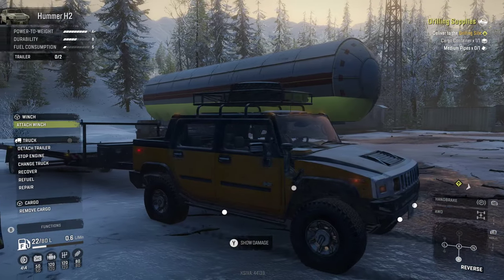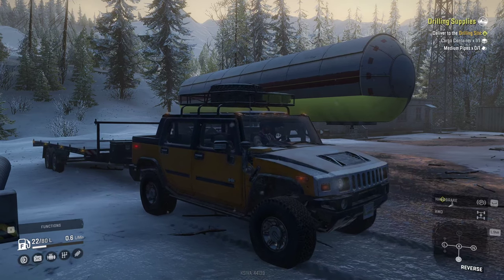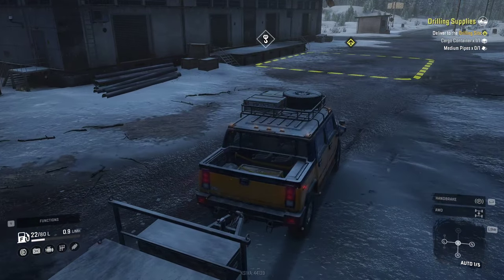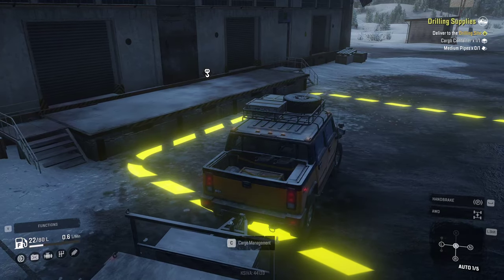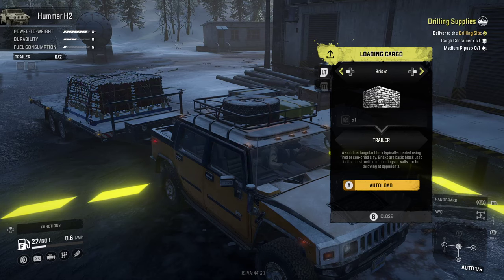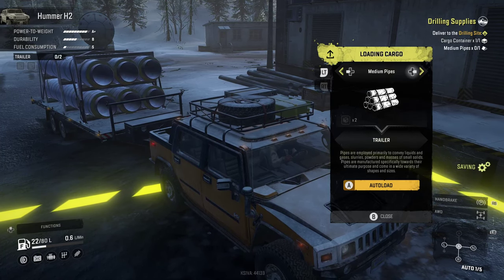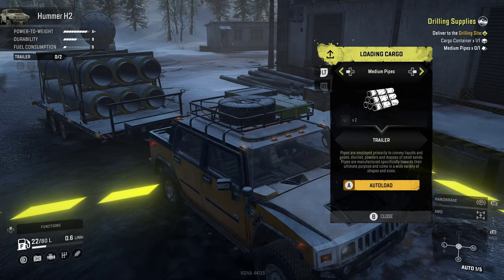The Hammer can take this trailer, so at least we can carry something. We have to go to the yellow area in the warehouse. If you have a crane you can load cargo yourself, but for us we can just auto-load. We pick the cargo we want — for our mission we need medium pipes. Depending on what you carry, the trailer at the back changes; you can see it sinking into the ground when you're hauling something heavy.